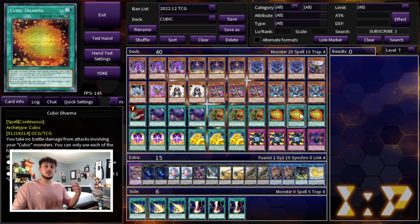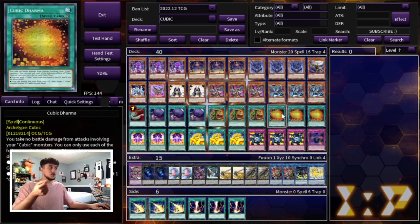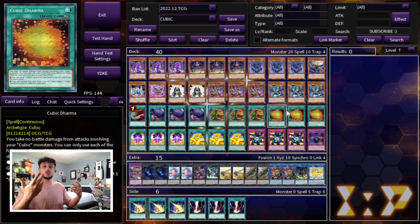We're playing three Cubic Dharma. Dharma has two really cool effects. The first effect is another form of draw power: you can send a Cubic card from your hand to the graveyard and then draw a card — really good if you're sending Cubic names with good graveyard effects, because you get the draw plus the graveyard effect bonus. On top of that, you can banish this card from your graveyard to target a Cubic monster in your graveyard and add it back to your hand — so you can add back extra Duzas or V-Gems and have more names in hand for Crimson Nova, continuously replenishing your resources.